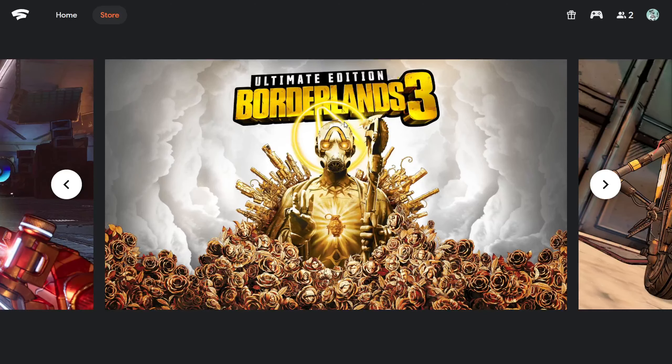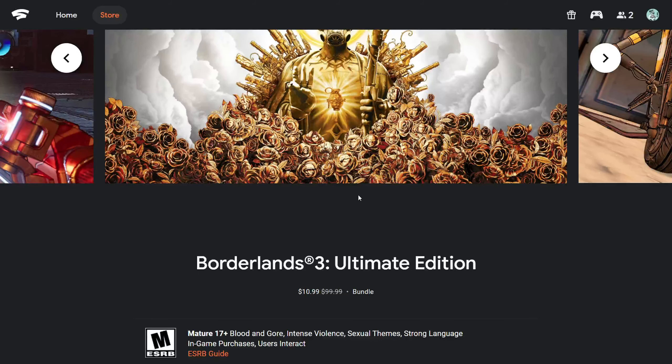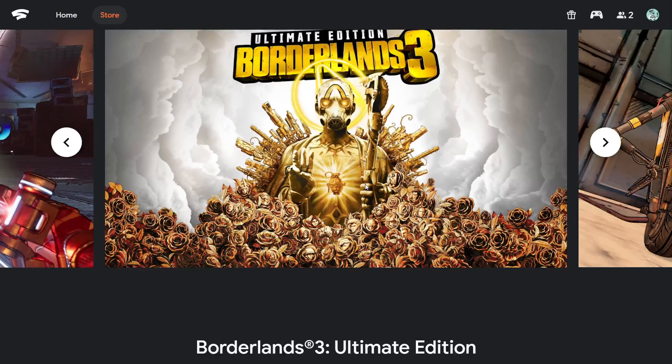If you know anything about Google Family Share — let's say you have another account, or a sister, brother, mom, dad, or a friend — you can do that with Stadia as well. It'll give those other accounts access to your games, kind of like game sharing. So hurry up and check it out. If you have any questions, hit me in the comments or on social media. This is a really sweet deal right now — basically you can get Borderlands 3 Ultimate Edition for 99 cents. Look for the referral link for free Pro down below. Stadia's a lot of fun.